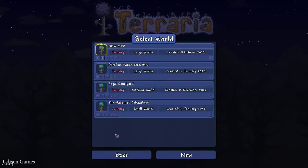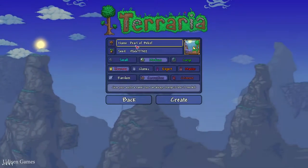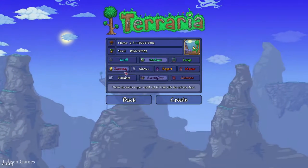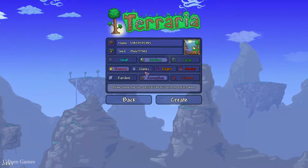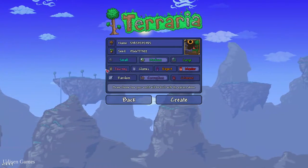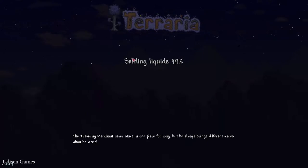Okay, step number one: copy the seed which you can find in the description section below. Create a new world, paste in these numbers, submit, submit — any name, seriously. You can choose any game difficulty, it doesn't matter. Press create. Let's go.